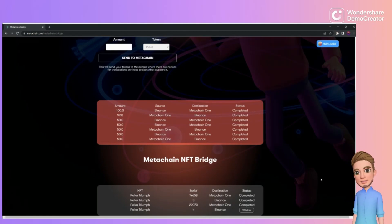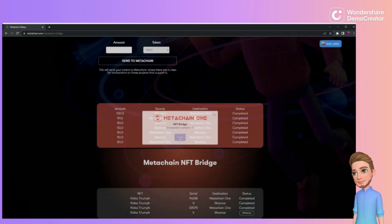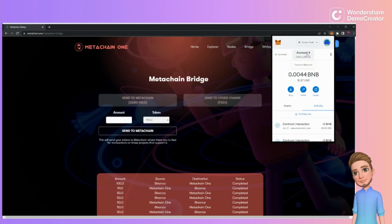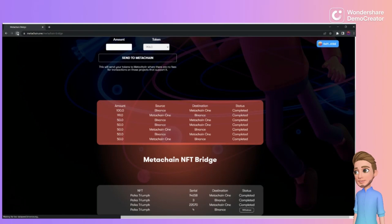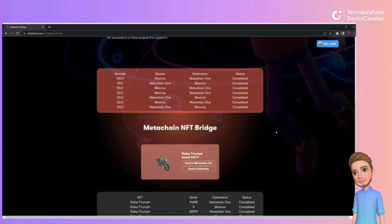Now click Withdraw — we're on Binance, approving the transaction to be sent over to Binance Chain. Pay the 72 cents, confirm. Then go back to MetaMask — you're already on Smart Chain — refresh the bridge page, and there it is. It's that simple. You can see the history of your transactions right there.